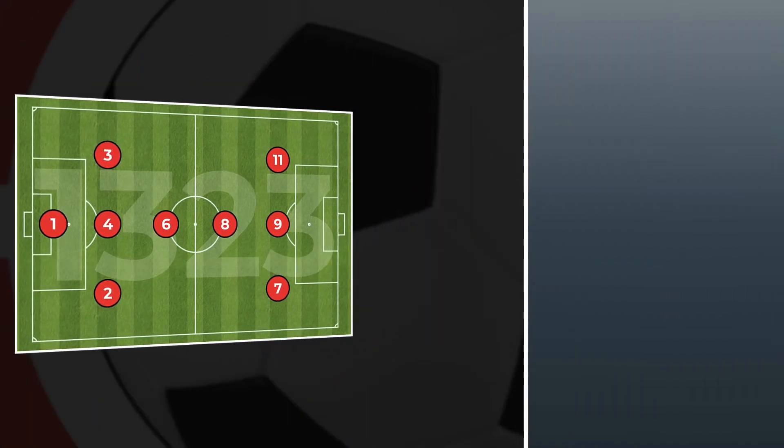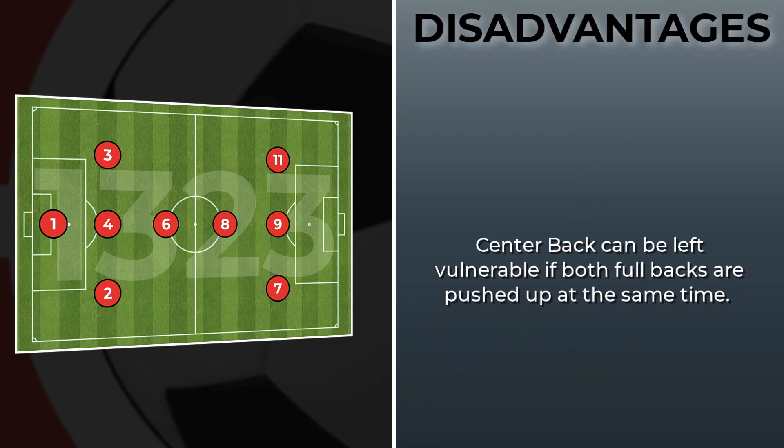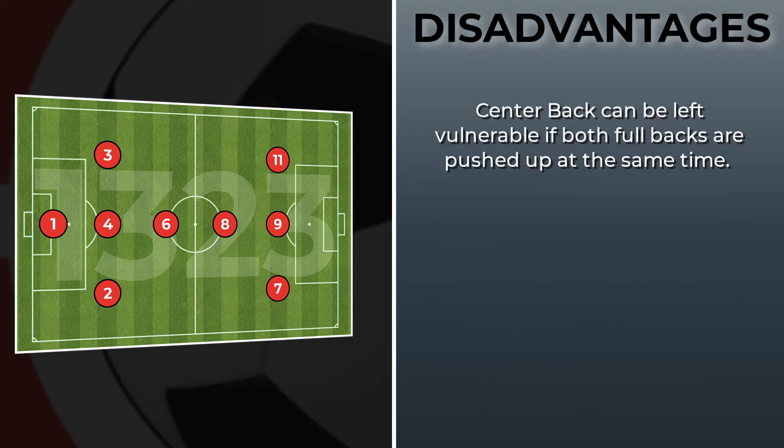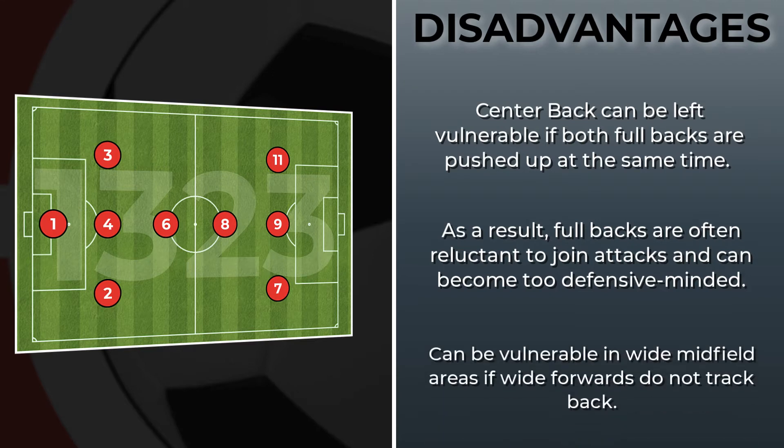Here are some of the disadvantages of a 1-3-2-3: with only one center back, it is important that both fullbacks don't push up at the same time, leaving that center back exposed and vulnerable. As a result, fullbacks are often reluctant to join attacks and can become too defensive-minded. Finally, if the wide forward players do not track back, then the wide midfield areas can be exposed by opposition players.